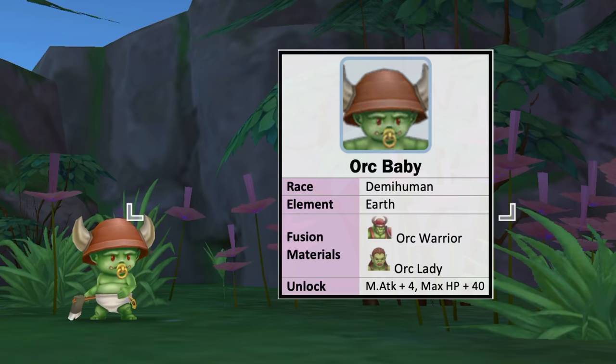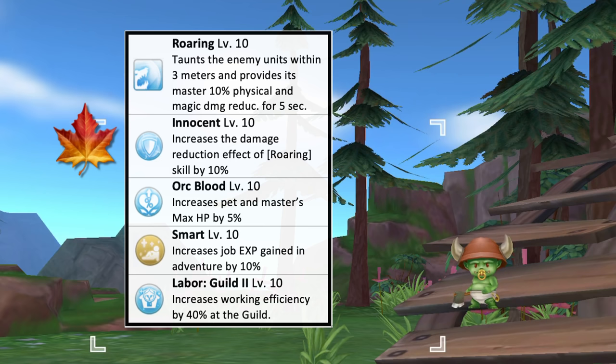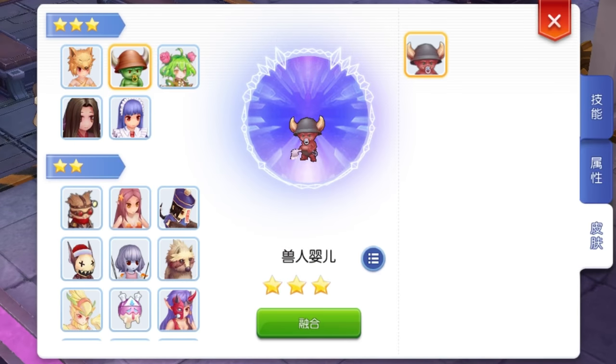Another new 3-star pet is the Orc Baby, which is of the human race and earth element. The fusion materials needed are a level 10 Orc Child and level 10 Orc Lady. Unlocking this pet gives plus 4 magic attack and plus 40 max HP. Its offensive skill Roaring taunts enemy units within 3 meters and provides its master 10% physical and magic damage reduction for 5 seconds. When the passive skill Innocent is at max skill level, Roaring will have an extra 10% damage reduction effect. Having this pet by your side will increase your max HP by 5% at max skill level — great for tanks and supports to boost defensive abilities. Sending Orc Baby to pet adventure will increase the job experience gained in adventure by 10% at max skill level. As for pet labor, it is best to assign it to the guild for plus 40% working efficiency. This is how an Orc Baby with level 10 intimacy will look like.